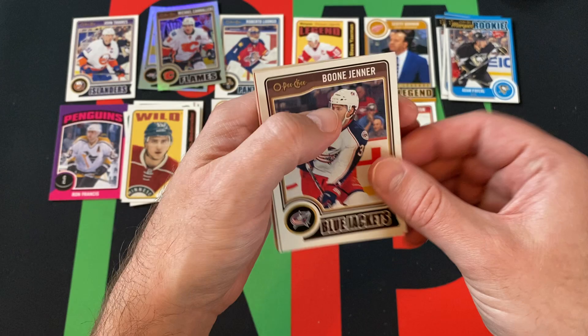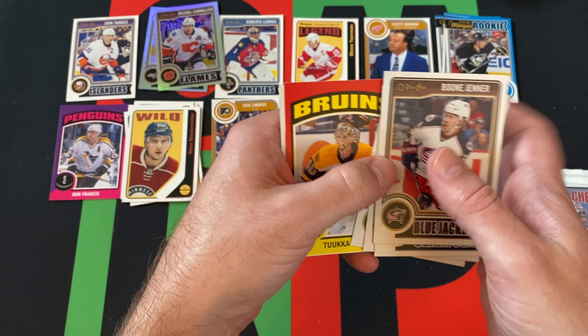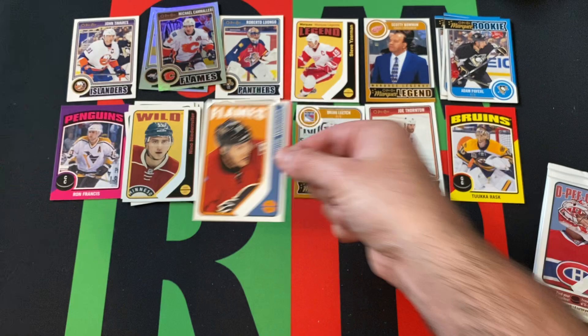Got Boone Jenner, Zach Smith, Sean Matias, Corey Schneider, another sticker of Tuukka Rask, and a retro of Dennis Weidman.